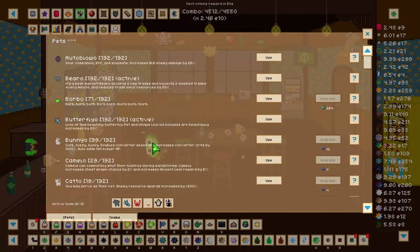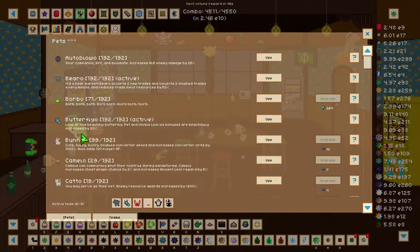Now let's head over to pets. The pet that you want to be gaining is Butterflyo. You also want to get this to level 10, as Butterflyo increases all other pet bonuses by 20% as well.